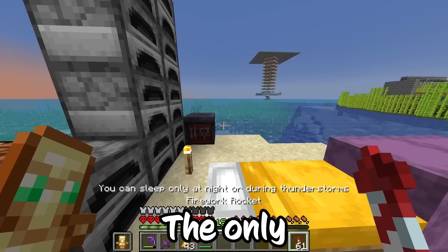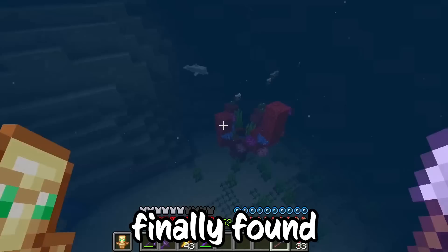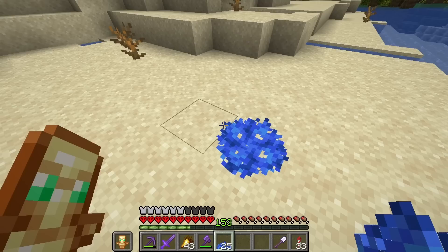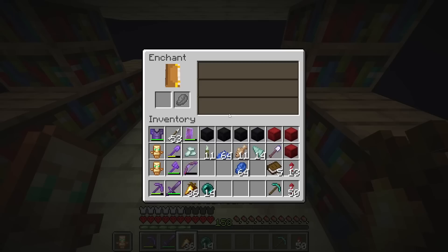Now that slime was off the list, we could move on to getting the coral. The only problem is there are no coral reefs near me. We're about 5,000 blocks out and we finally found one. Now I just need to get the coral. And if I do this, I should be able to get the dead coral. That didn't work — I need a silk touch pick.